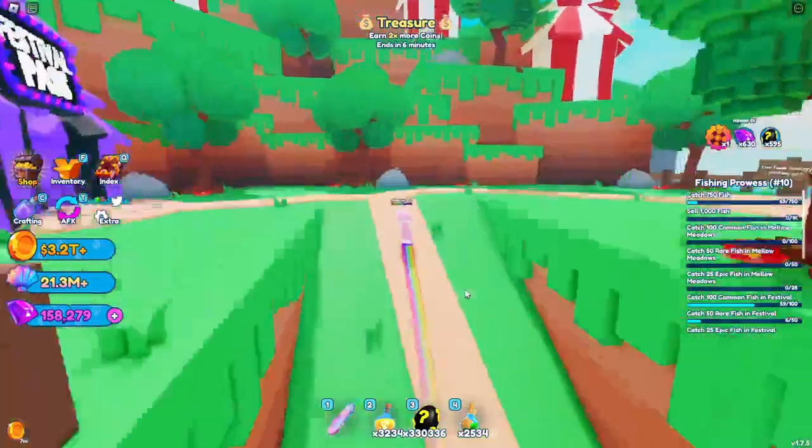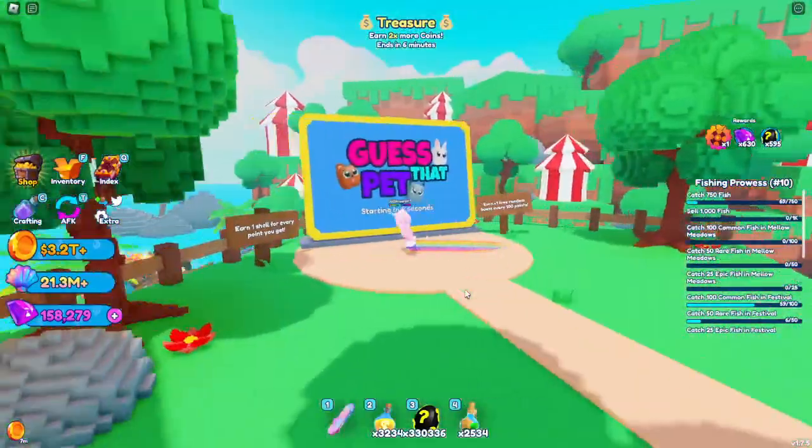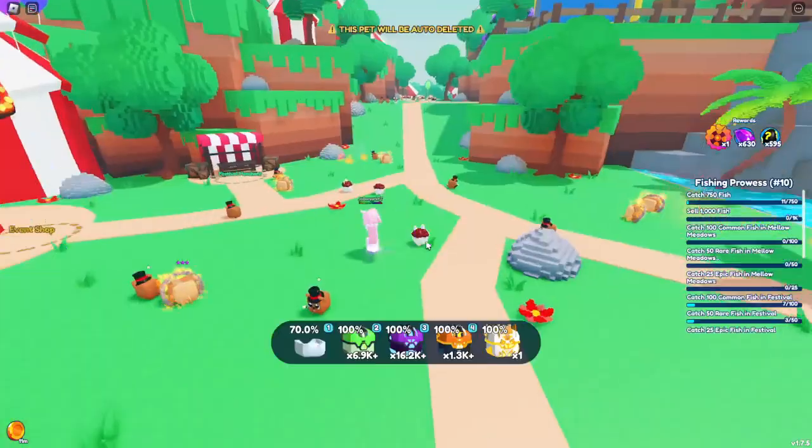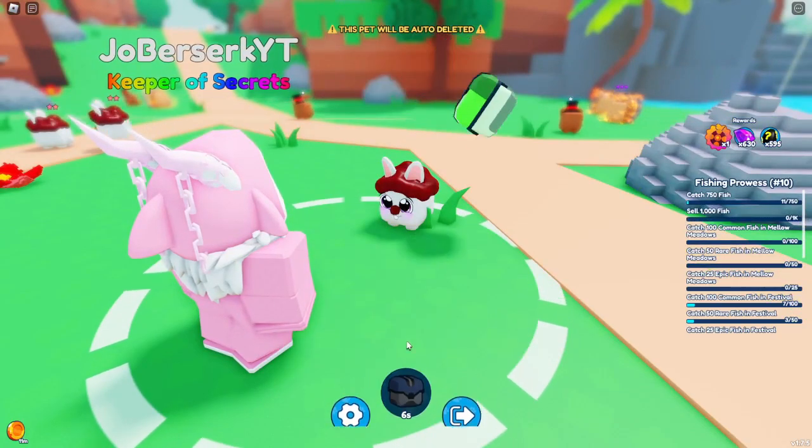There are several ways to get these shells, including playing the new minigame Guess That Pet, by selling any of the new festival fish, or by simply catching any of the new festival pets.